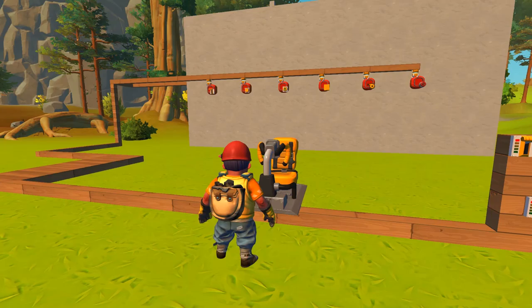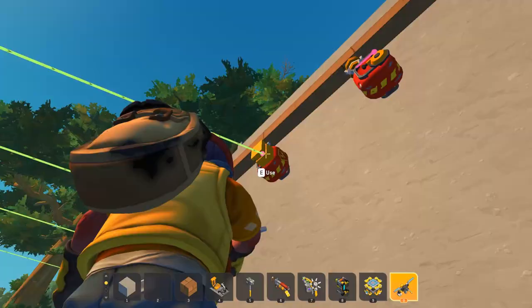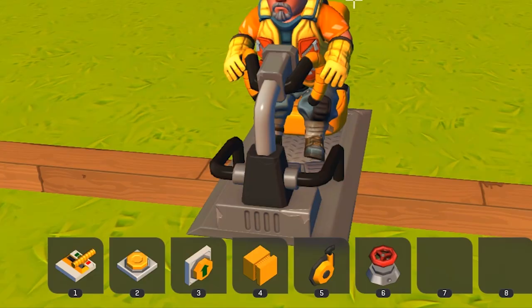Hello everyone and welcome to a short Scrap Mechanic video. Today I'm just going to show you guys this bomb dropping logic stuff. I think everyone has built at least something like this in the past, maybe using spud guns and cardboard. But this is a relatively simple concept — you just have a bunch of bomb dropping things. I'm using the decoupler from the mod pack.